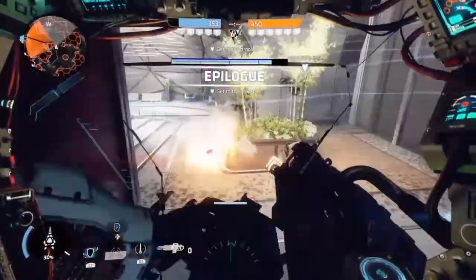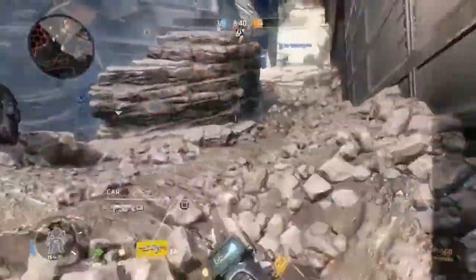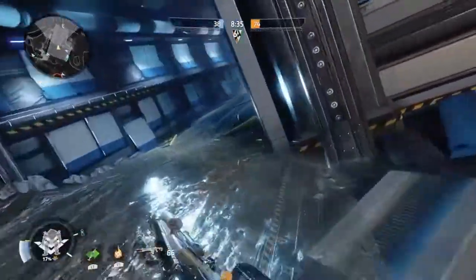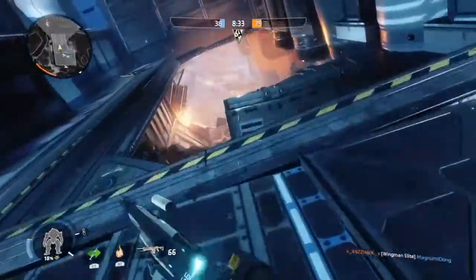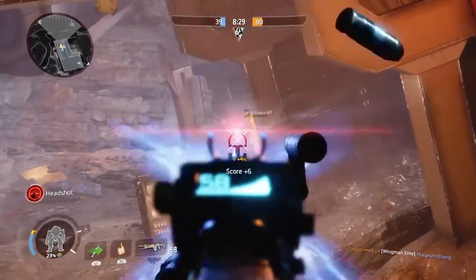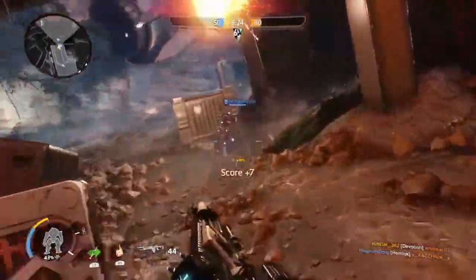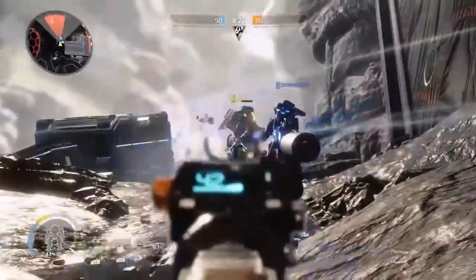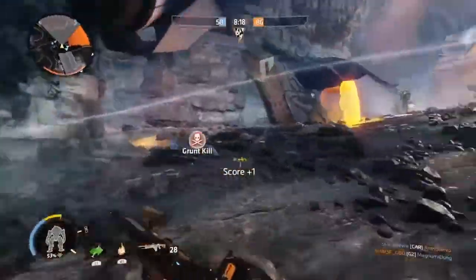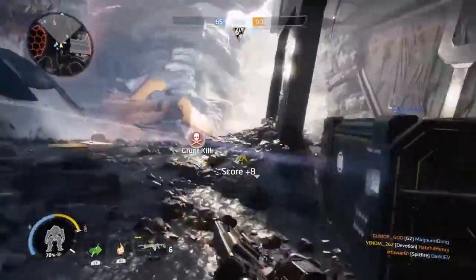Next up is weapon balancing, starting with everyone's favourite LMG, the Devotion. They've added more recoil to the first shot, which makes it harder to single fire — but as you can see here I'm doing that just fine, so it's not really that big of a difference. They've also increased the damage fall-off on all of rails, so you can't stand on top of a building and spray people halfway across the map anymore. They've also increased the view kick during full auto fire.